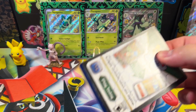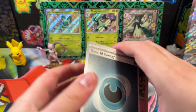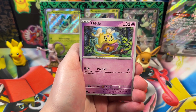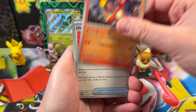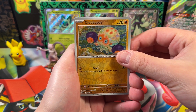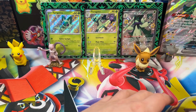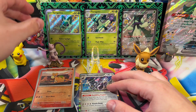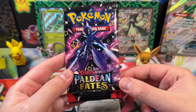First pack: Dark Energy, Flittle, Pikachu, Graveler, Vamby, Charmeleon, Ultra Ball, Primeape Reverse, Clawful — no shiny. The illustration rare slot is a Nymble, and the rare is a reverse Room. We're starting zero for one, unfortunately, but that happens more often than you'd like.